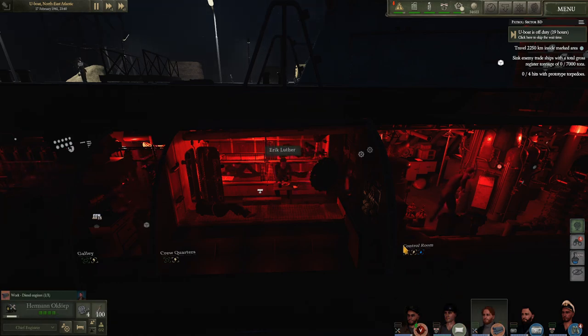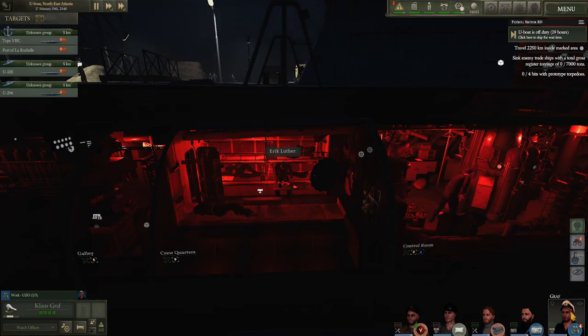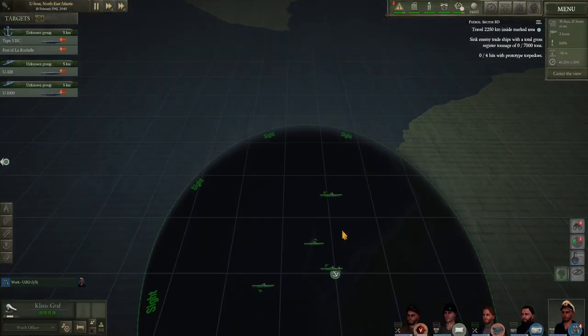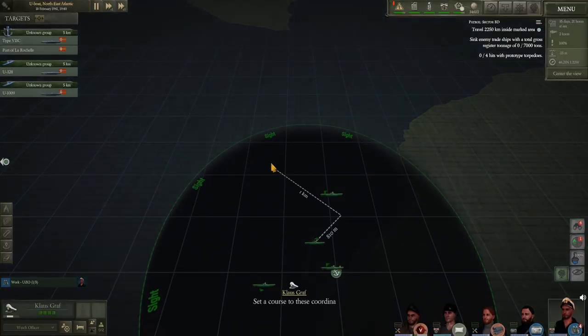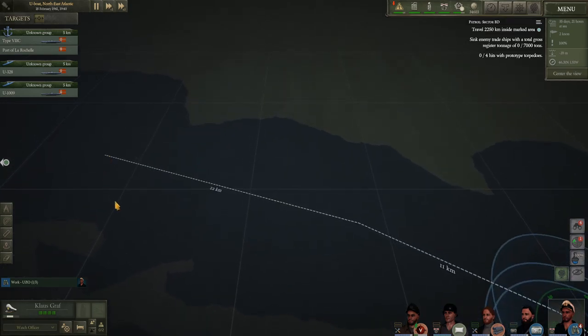Mr. Hagno still has his helmet. Mr. Oldorp still has his spares and rebreather. Our Radioman is kitted out with his first aid kits and the Skipper is ready to rock and roll. And we're going to head off in search of Sector BD to test out our new T3 torpedoes.